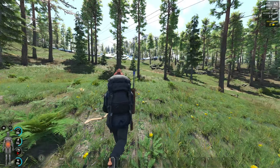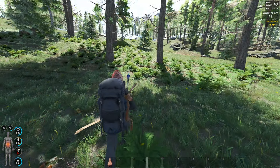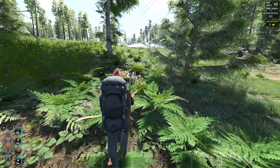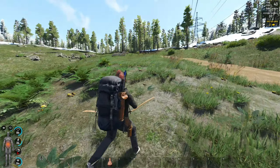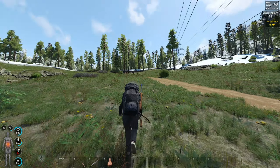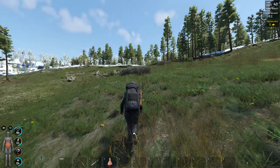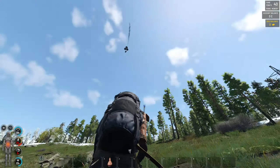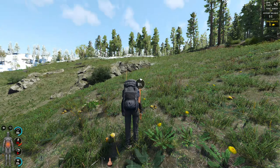Alright, those are full, so now we'll use the spawn bag and put these in there. I've got room for something else. Put the shirt in there. A little bit more room. Actually, you know what we'll do — cut these into rags and then use the absinthe to make them disinfected.